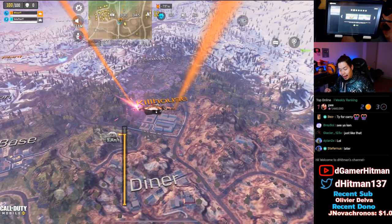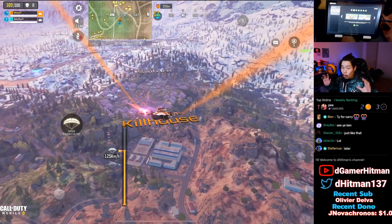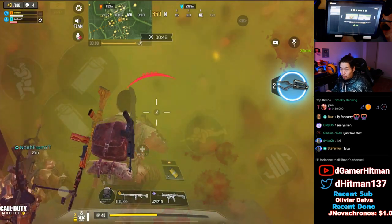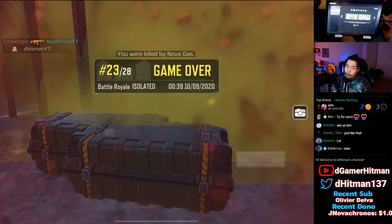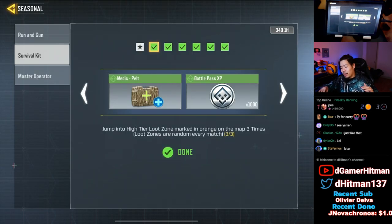First one — super easy: jump into a high tier loot zone. It's very easy to see; if you click on your map it's the zones that are in orange. All you gotta do is land there. If you want, just get killed, no problem, then leave the game. If you don't care about your points, this is the best way to do it. If you do care about points, kill everybody, try to survive, and leave.